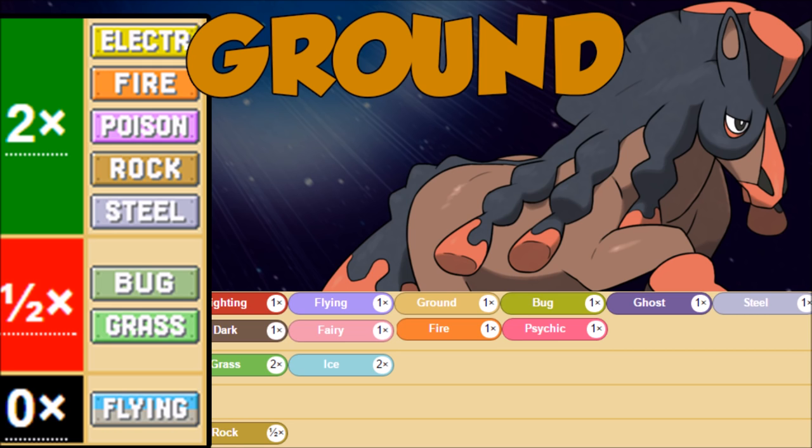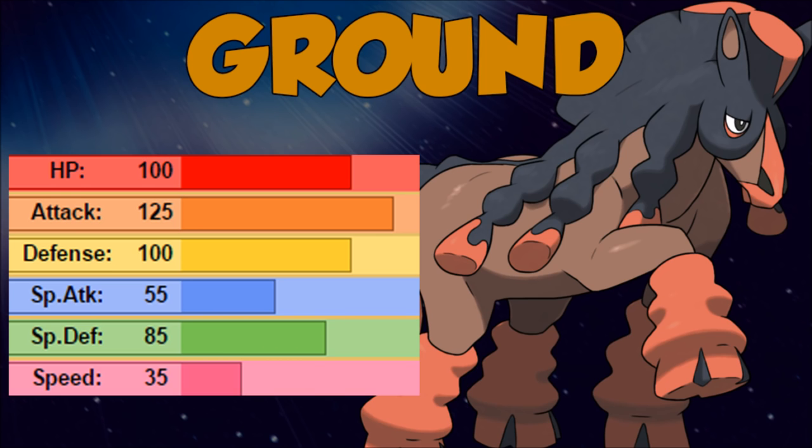Now it's time for Mudsdale's stats, and since we first saw this Pokémon revealed it was clear it has insane potential. It's a big heavy Pokémon that can get pretty strong. The stamina ability, which we will talk about in a bit, is nuts. The stats are beautiful: 100 HP, 100 defense, 85 special defense — this thing is a tank — and it still manages 125 attack.